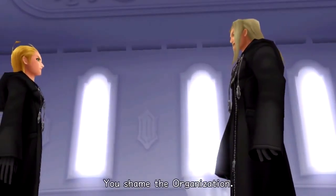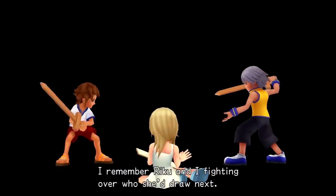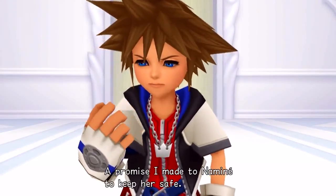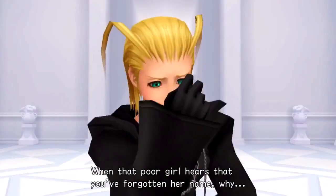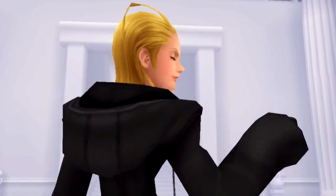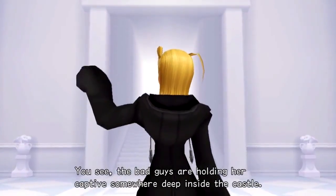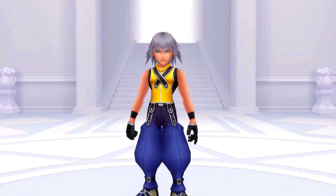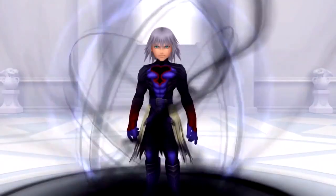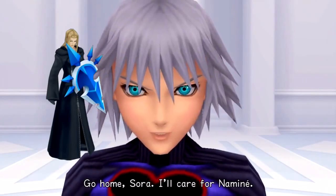As Sora begins losing his memories, he also starts to remember things, and starts to remember a girl named Naminé as an old friend. A member of the Organization then tells him that she is a prisoner in the castle, which gives Sora the motivation and incentive to proceed through the castle and free her — the bad guys are holding her captive somewhere deep inside. He then runs into a Riku, or rather a replica of Riku, created and controlled by an Organization member called Vexen, with a purpose that we will learn later on.